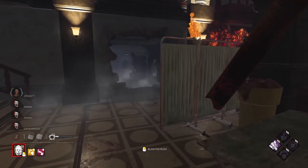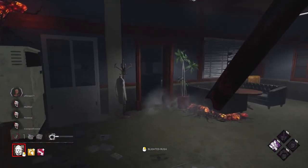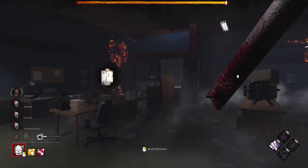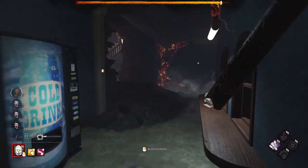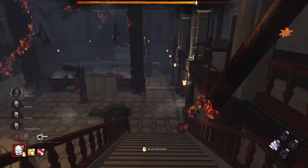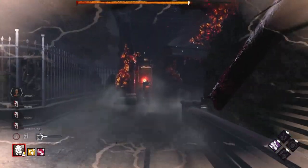If we can find Gabriel before the hatch, we might be able to use another blighted rush. Here it is. We got it. We don't have no way out, so he could be sitting at one of the exit gates waiting for it to be open, which would not be ideal for us. Our blighted rush works perfectly in this situation because we can sprint pretty much straight through main, straight through the entrance. Meow.